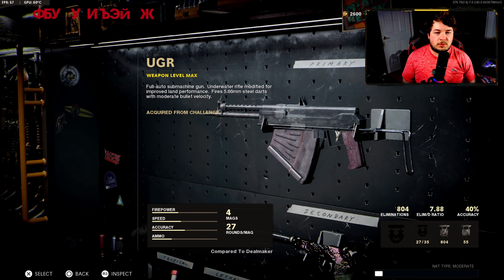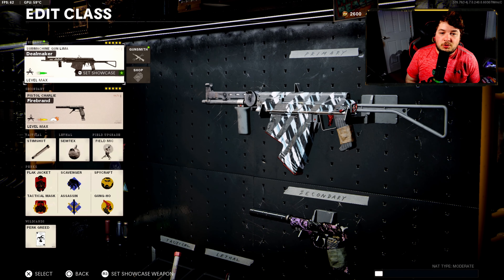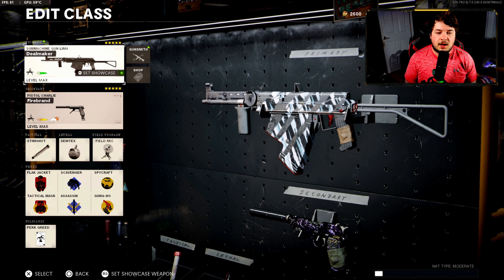This is going to be a five attachment class for the UGR, and as you can also see, it's level max there — I did get all the way leveled up. I'm working on Dark Matter Ultra and also Dark Aether, so if you guys want to see videos with those camos, make sure you let me know down in the comment section.